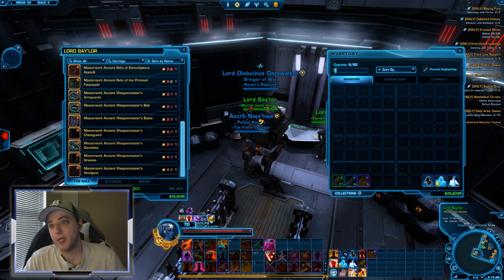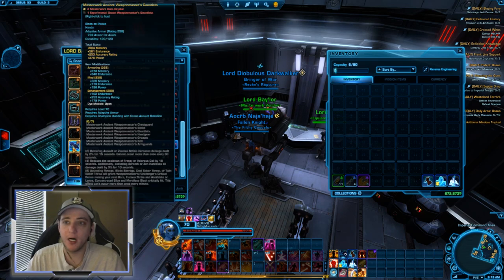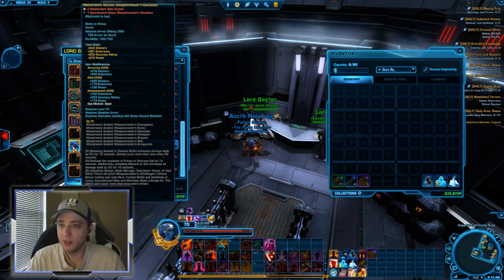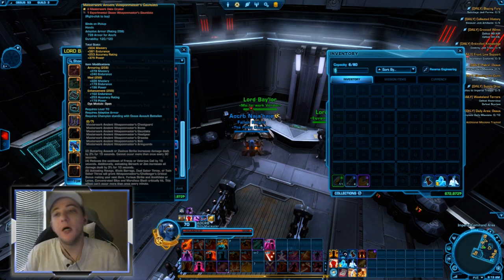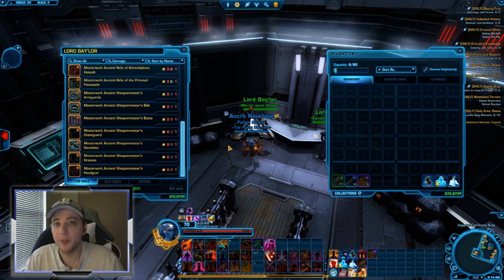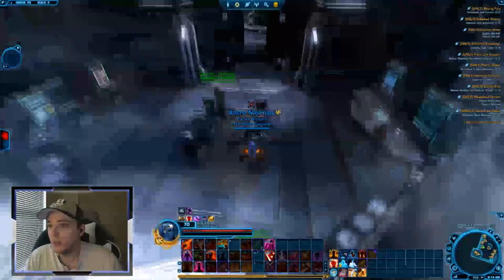One change the developers made: the armoring has always been bound to a specific slot, but it used to be that you could move mods and enhancements around freely. You can't do that anymore. Mods and enhancements are now bound to a specific slot. If you rip a mod out of a glove, you have to put it back into a glove — same goes for the enhancement. This makes it more difficult to min-max, but not impossible.